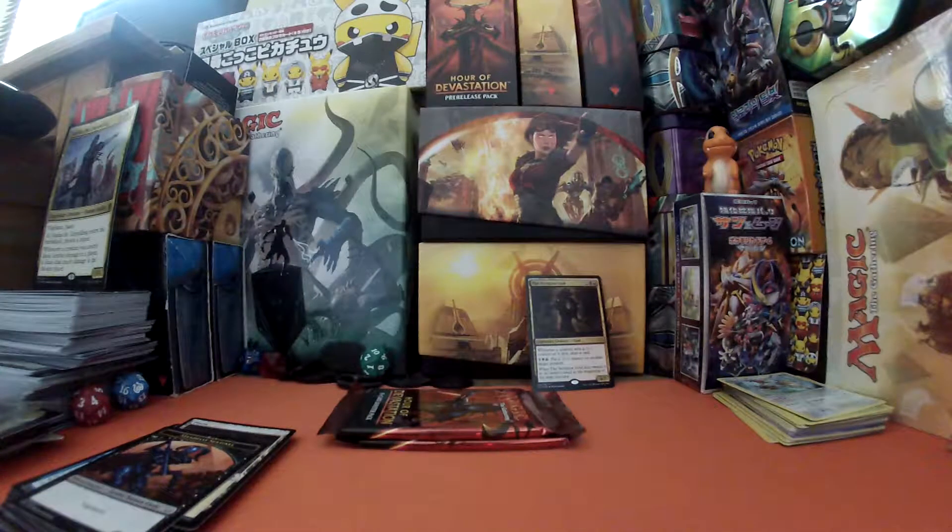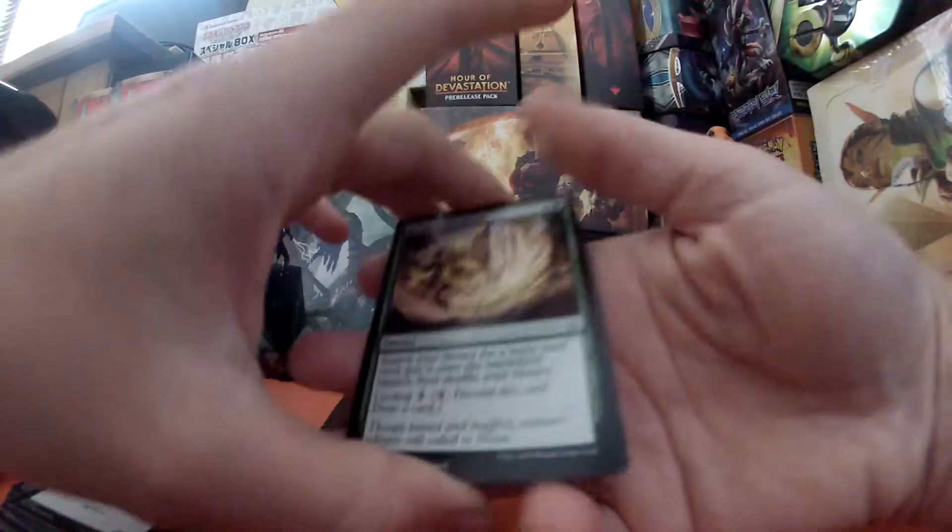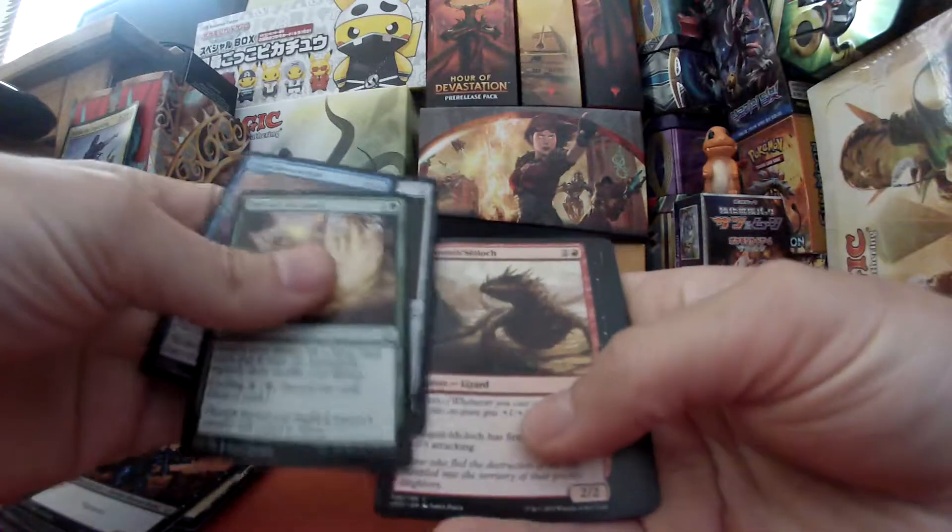The Scorpion God says: whenever a creature with a minus one minus one counter on it dies, draw a card. And for one black and one red, put a minus one counter on another target creature. I'm quite happy with that one.